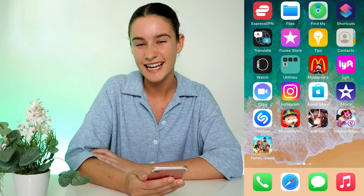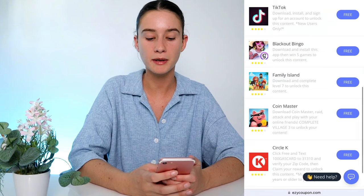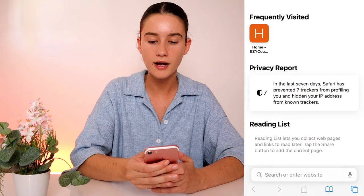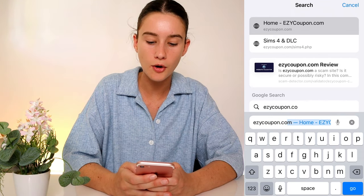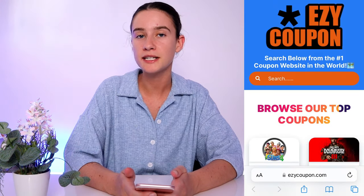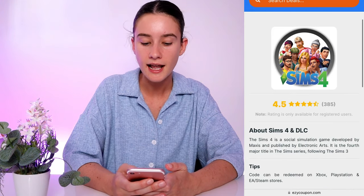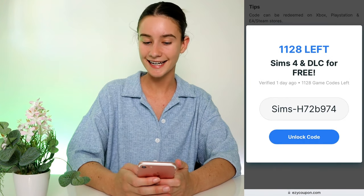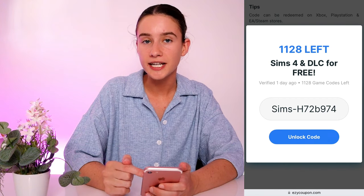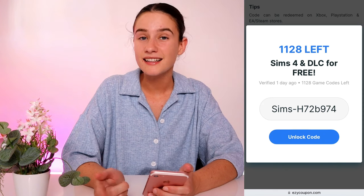I just finished all of them — it took about 10 minutes. What we're going to do now is go back to our search engine, close out of this tab, and type in EZYCOUPON.com again and hit go. It'll take you straight back to their website. We're going to repeat the same steps from the start: find Sims 4, click on it, scroll down, and find the game code again. If we've completed all those steps correctly, we should now have a working game code waiting for us — and just like that, there it is. You'll get your own unique version of this code to redeem on any platform that sells the DLC packs. I did Steam, but that's basically how easy this is.